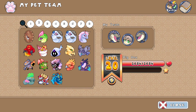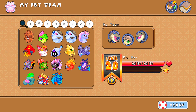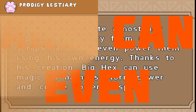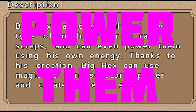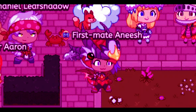Here it is — Big Hex, 2684 health at level 20, and it is a Storm type pet. It says here Big Hex can create almost any type of machinery from raw scraps and can even power them using his own energy. At level 100, this guy must be the most powerful Storm pet in Prodigy.